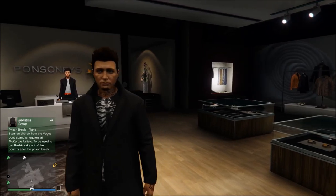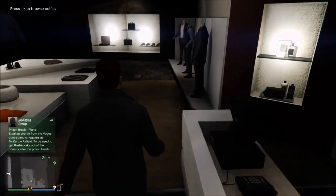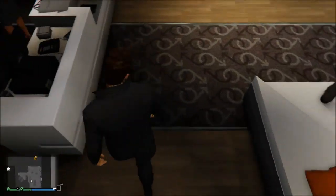Hey guys, what is up, Mr. Plasma here. Today I got you a little glitch on how to make any t-shirt, long sleeve, jacket, or anything like that in the game with a logo on it — how to make it black, so you could have it be non-white or non-blue, whatever you want.